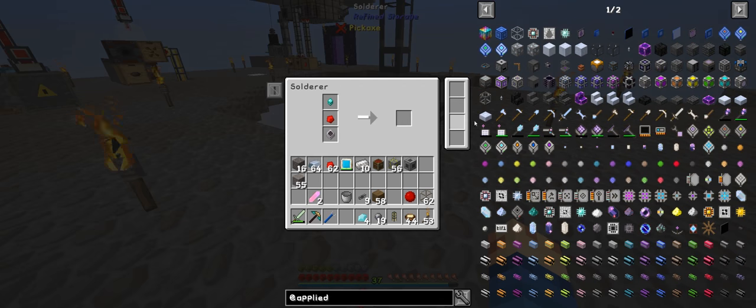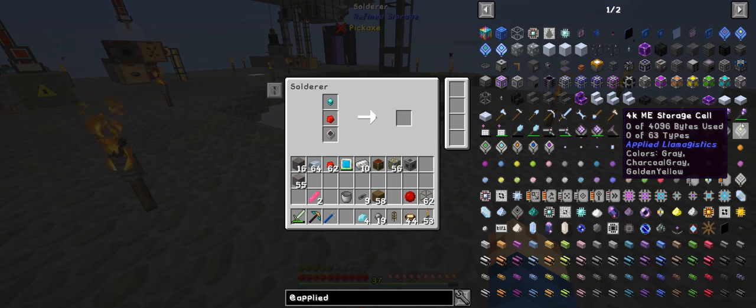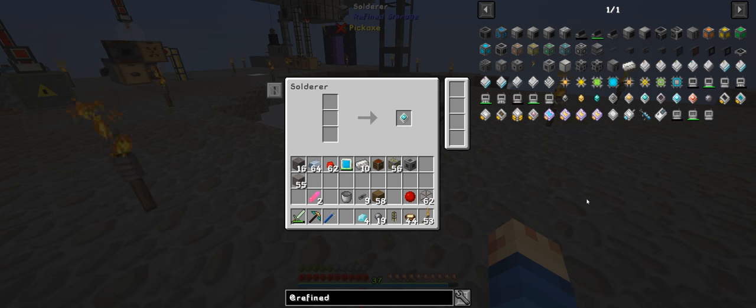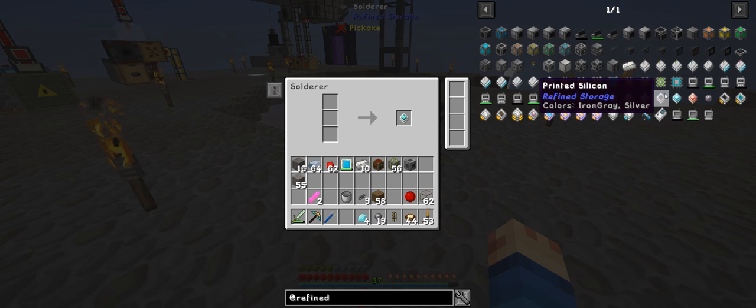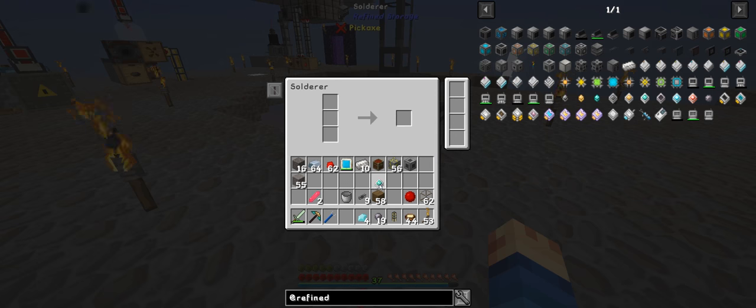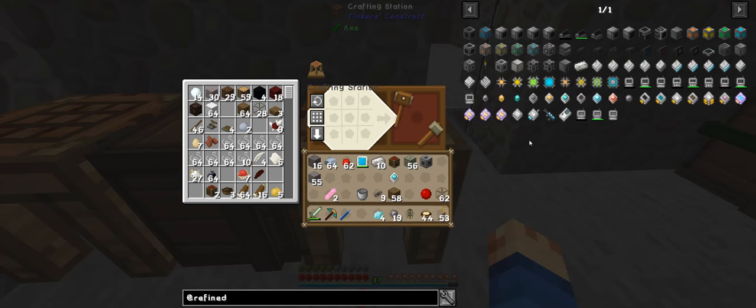This is all the refined storage stuff — all nice and compact. If I do Applied Energistics you have all of this plus more. Refined storage is here. I don't know if it does liquids — let me have a quick look. I don't think it does liquids, or if it ever did liquids. Applied Energistics may be better but you've got to worry about all the other stuff, and you can actually mix them. I think you can connect them together somehow.